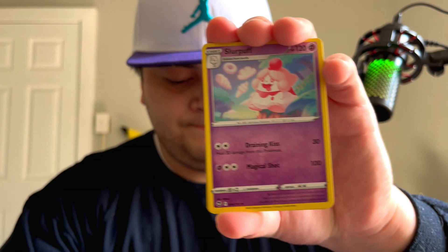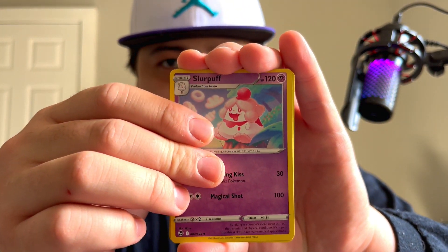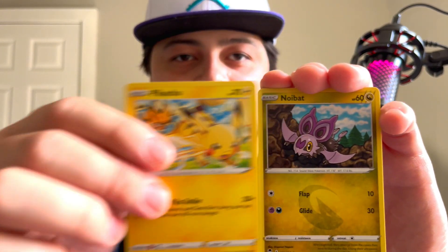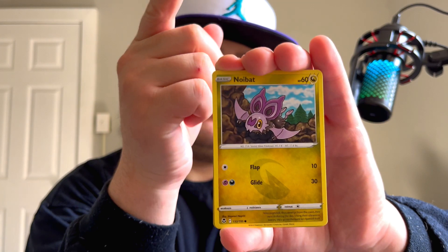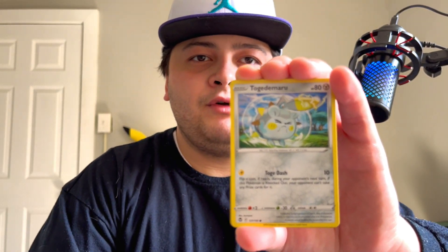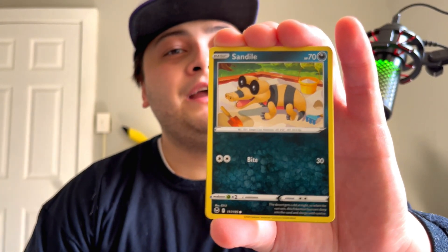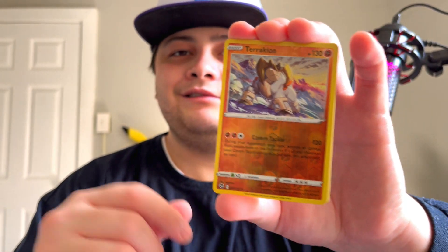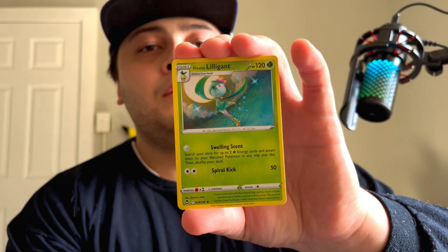Alrighty — two, three, and four. Fire, fire energy, Slurpuff, Honchkrow, Raichu. Also — if you guys are wondering why it takes me some time to read a card, it's because I'm looking in a mirror right in front of me. You guys are seeing it normal but I'm seeing it reversed, so I gotta re-read the card. Swirlix — reverse — Terrakion. Silver border — Hisuian Lilligant! Two packs left.